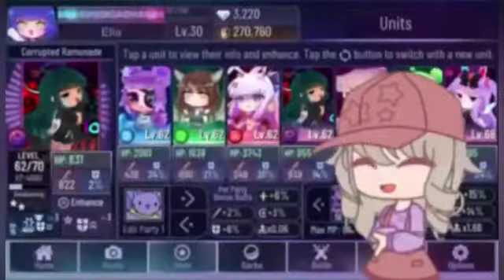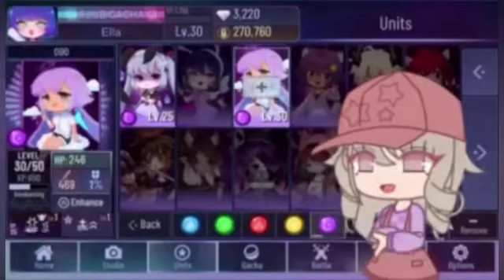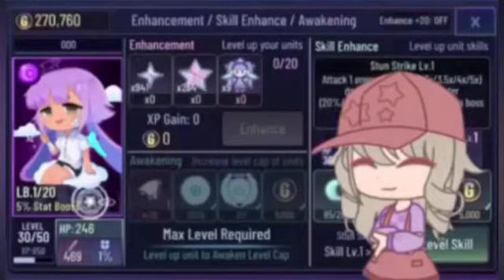Hello guys, it's Bonjay, and today I will be showing you the zero zero zero secret and how to get it. In order to do the secret, you have to be at level 30 and have the zero zero unit.